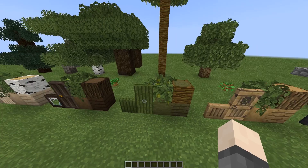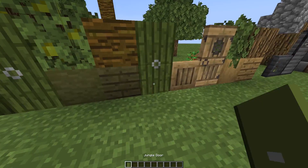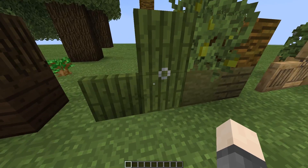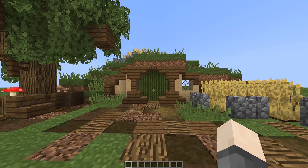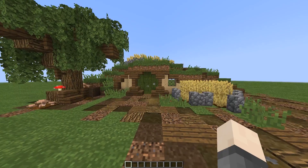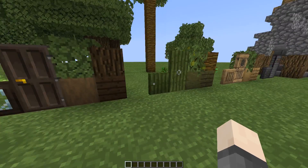The jungle door doesn't match the planks, but the reason I made it like that is because for hobbit holes it works really well, as you can see. It looks really good for that purpose, so that's why I made it that way.